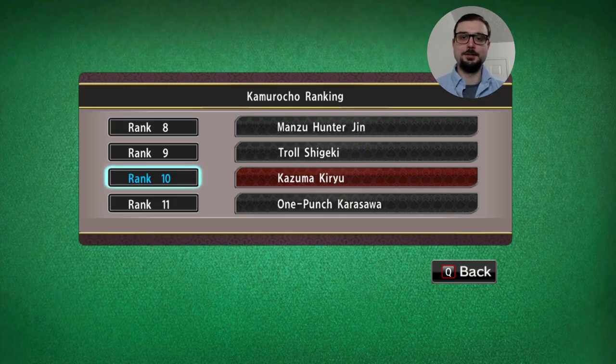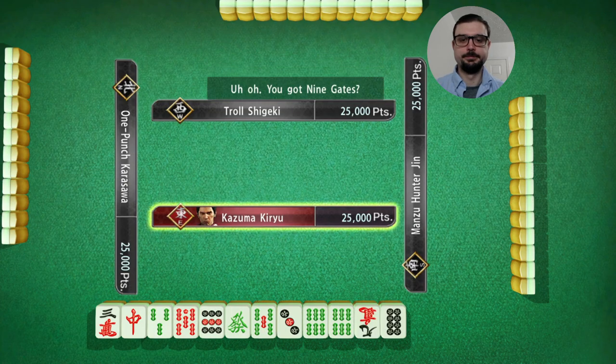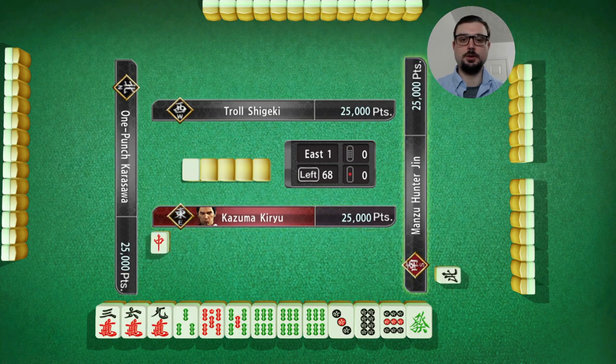We are ranked 10. Let's see if we can get back to 9. Looks like a really good hand to start. Green dragon is Dora, so I'm going to toss red dragon.